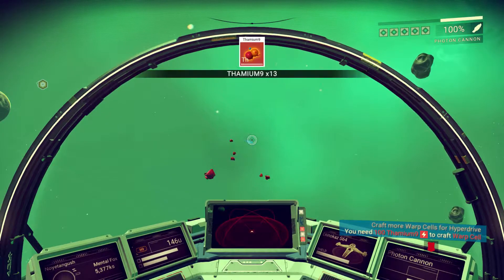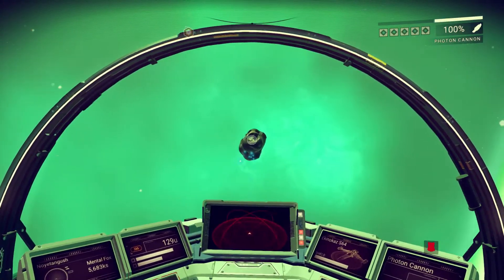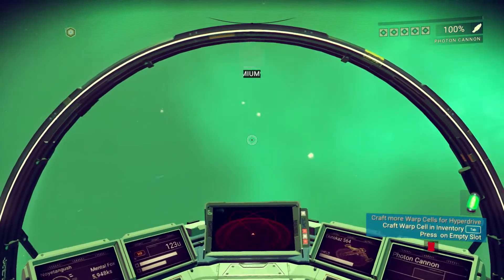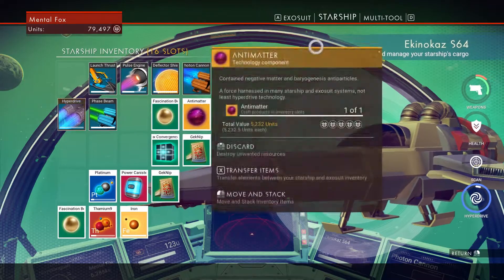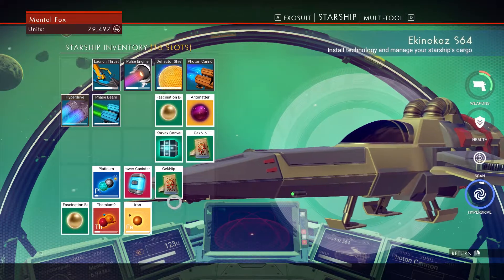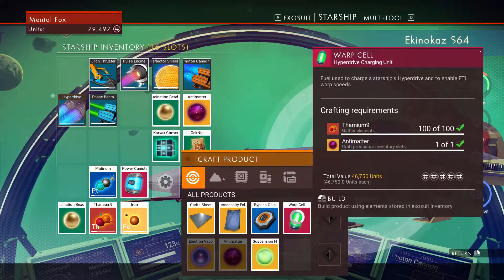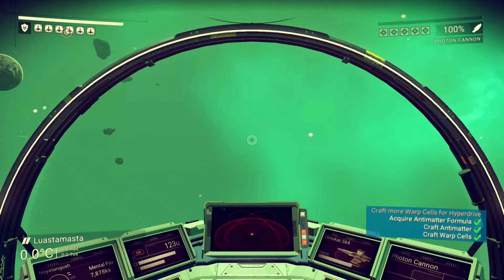We got 37 more, cool. Let's craft. I don't have any empty slots — let me move something over to my suit's empty slot. Craft warp cell, build. There we go, objective complete — we crafted a warp cell.